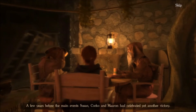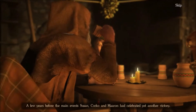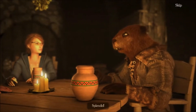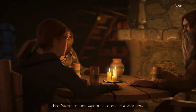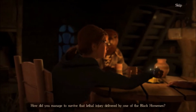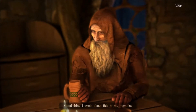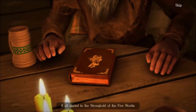A few years before the main events of this game, Susan, Korko, and Marin celebrated another victory. "Well Korko, your brew is very good indeed." "Splendid!" "Hey Marin, I've been wanting to ask you for a while now. How did you manage to survive that lethal injury delivered by one of the Black Horsemen?" "Oh, if it hadn't been for Folna. Good thing I wrote about this in my memoirs. It all started in the Stronghold of the Five Worlds."